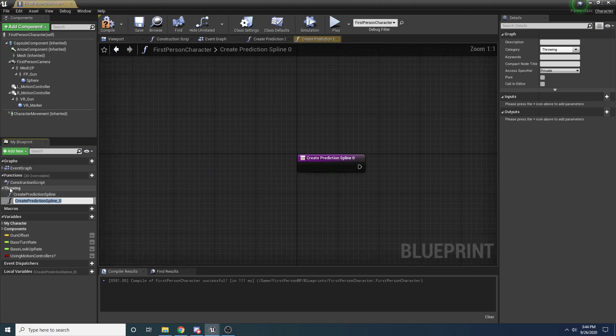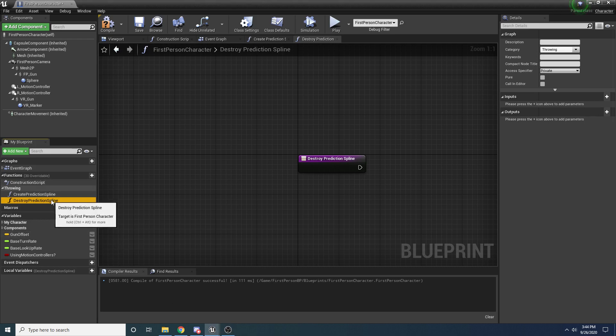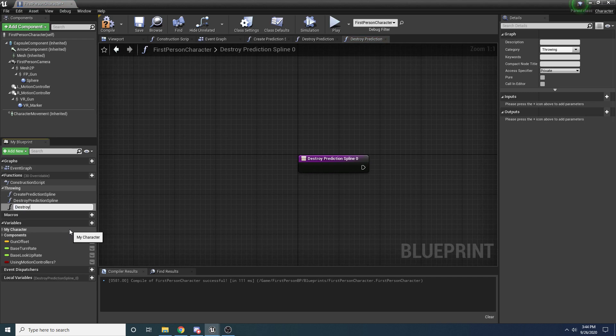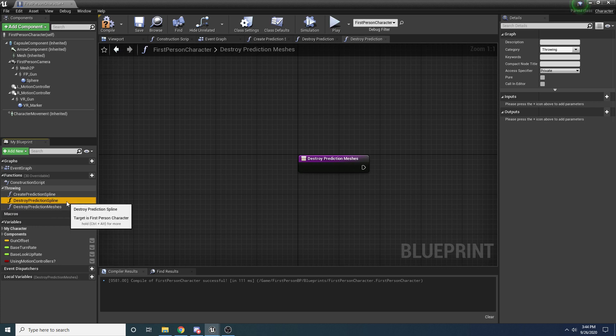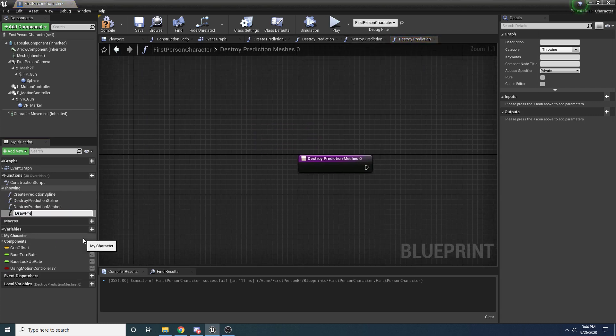Right-click and duplicate to create three more functions. The second is Destroy Prediction Spline, the third is Destroy Prediction Meshes. The difference is that one destroys the spline itself - which is just a list of points - and the other destroys the meshes at those points. It'll make more sense once we create it, but we need two functions for that. The fourth and final function is Draw Prediction Spline.